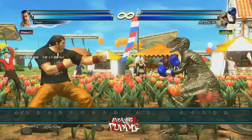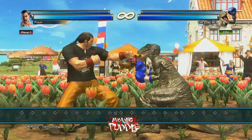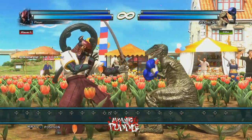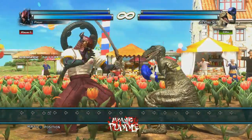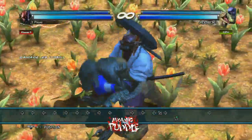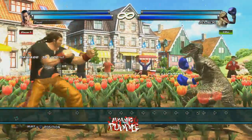In this video I want to talk about raw tagging, some of the risks involved in raw tagging, as well as some ways to reduce those risks. For those who don't know, a raw tag is simply hitting the 5 button and bringing in your secondary character — this includes off the ground or any situation where you're just simply tagging out, not using a tag launcher or a tag throw. That's a raw tag in this game.